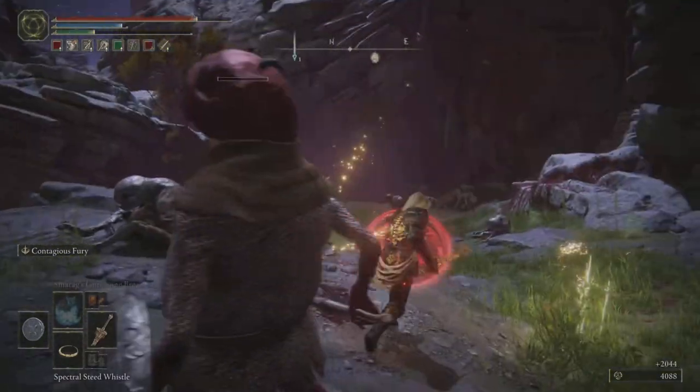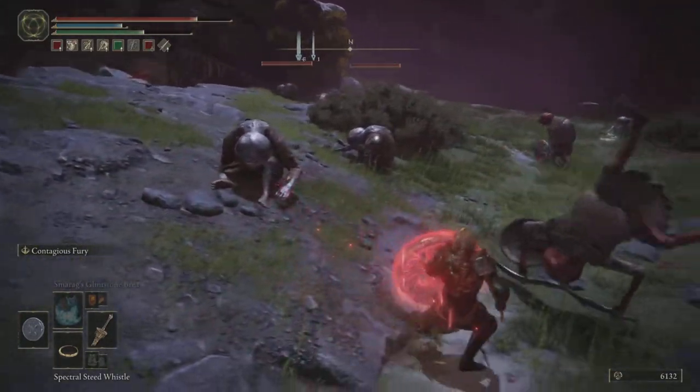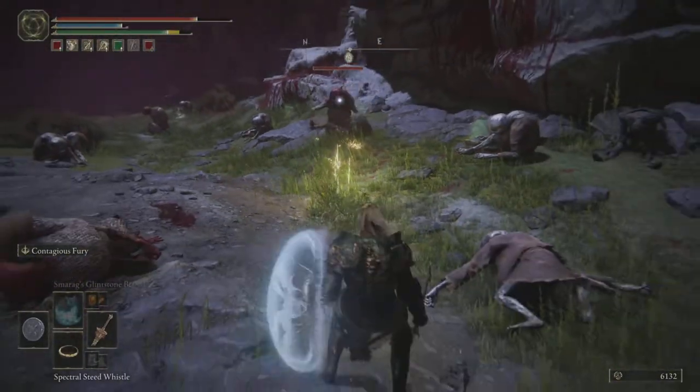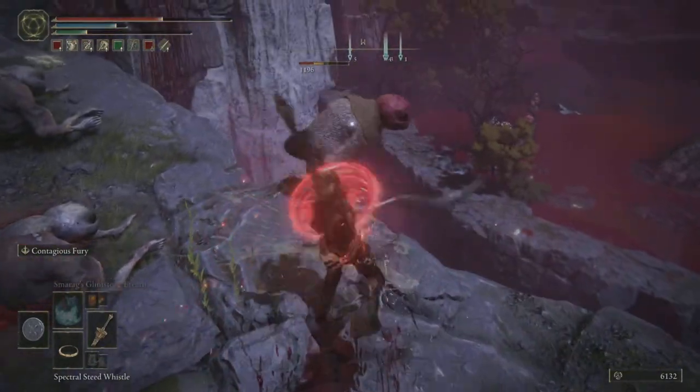Basically the Contagious Fury buff has given us increased weapon power, buffs to your block, and more damage on your counters. Once it has expired, your jellyfish shield will fade from its red to its regular blue jellyfish colour as you can see there. You just need to get your space and take that moment to reignite it.